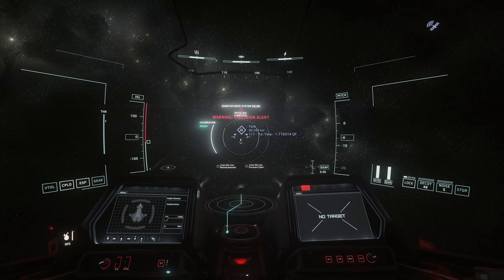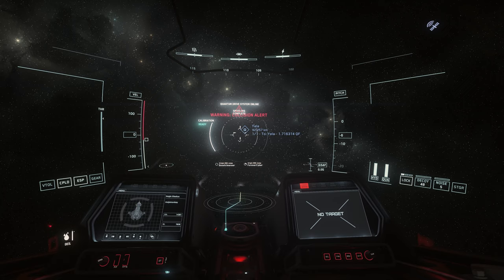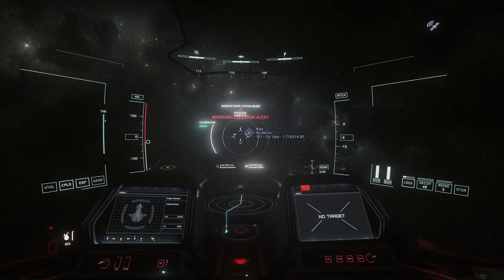Firstly, sometimes you'll not see your party members listed when you spool up. After checking that you're all actually in the same party in game, the quick and easy solution is to tell everybody to spool down their quantum drives, and for you to do the same, then you only spool up. Hopefully you then get the names appearing in the list, and you can ask everybody else to spool up.